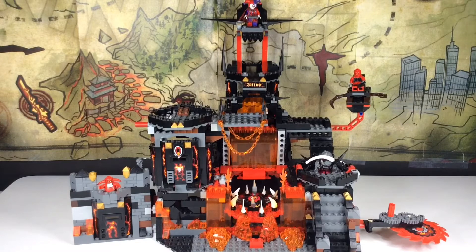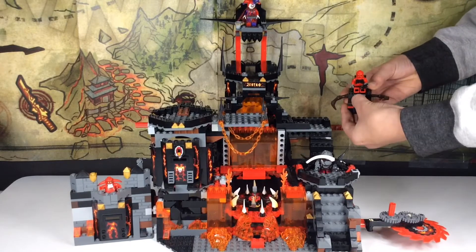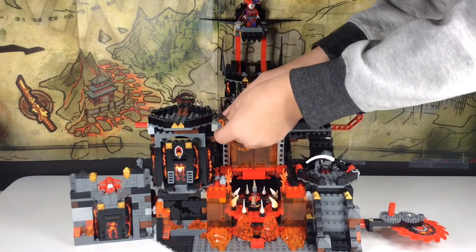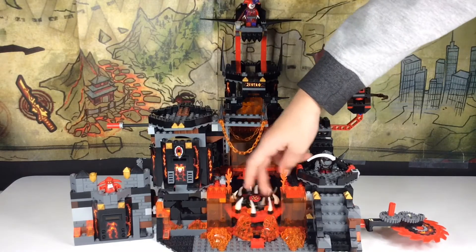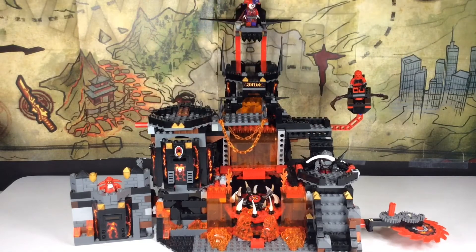So then you put this back in like this, upside down, like that. Here we have a little trap — you pull this lever back here and they fall into the scorching coals of death. Dead.